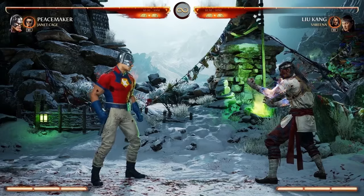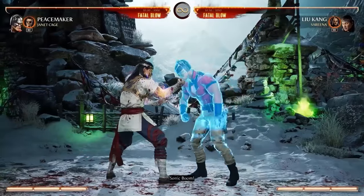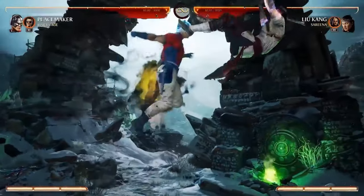Then he can use his helmet, which has a bunch of gadgets. He has a sonic boom, and this is a long range combo starter. And if you EX it, he actually can do a jump cancel and go into extenders.